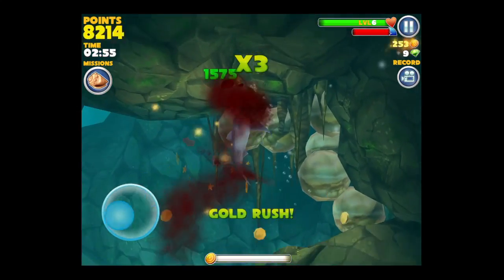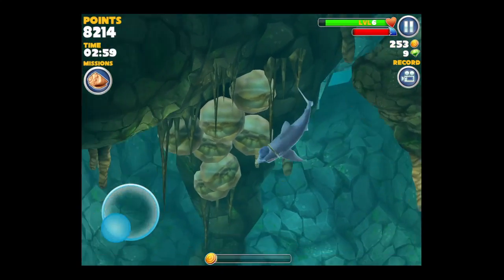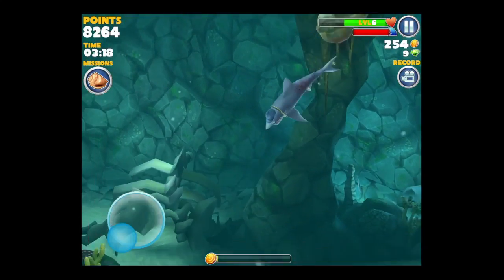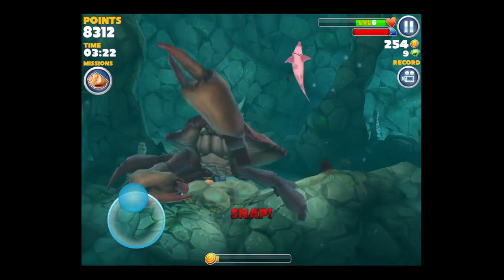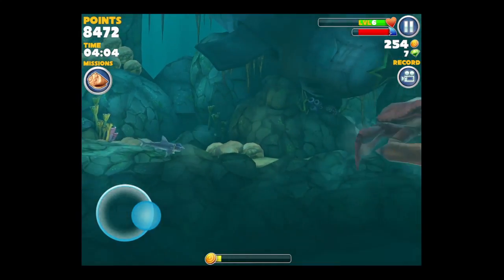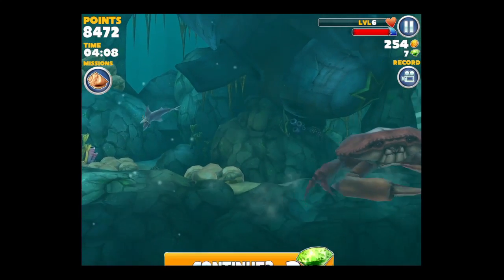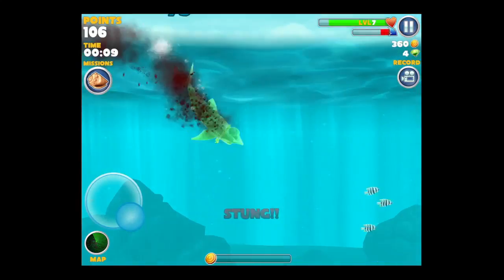I wasn't successful with the crab. I had a little gold rush action in the meantime. Watch out for the man of war — they will sting you. Eventually you'll come across the big crab, and he's pretty big. He snaps at you and you're supposed to use your boost and launch yourself at him to damage him, but he's a tough guy. When you see yourself starting to turn red like that, it's not good. You can revive until you run out of gems.